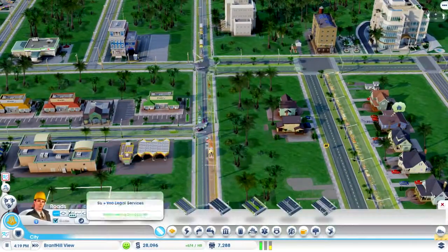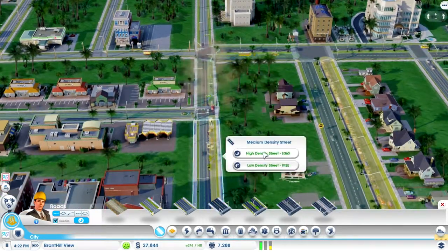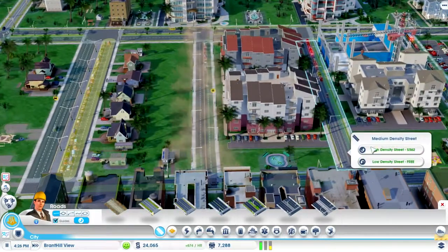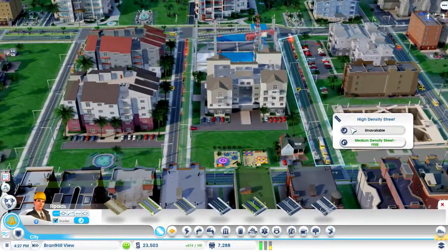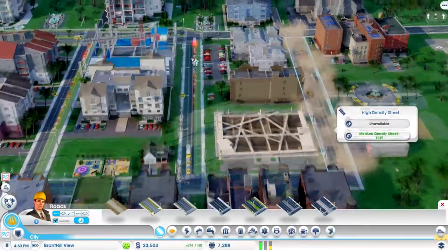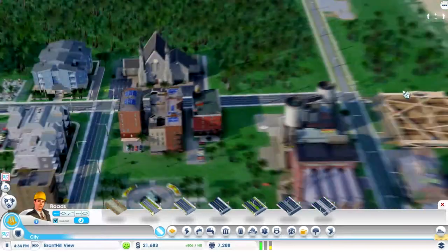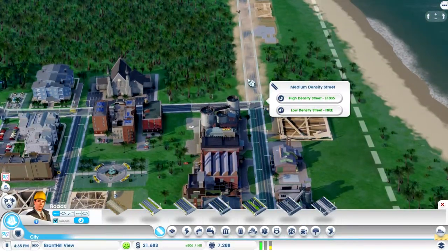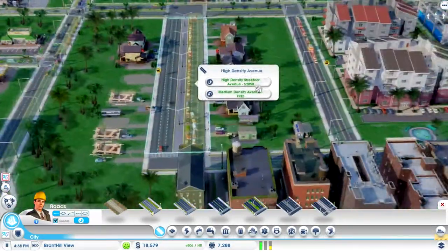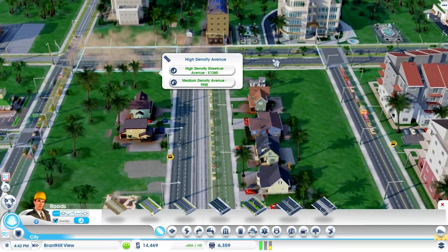Roads upgrade. Oh, it is at high — shoot, that sucks. These are the smaller ones, aren't they? Oh boy. I just did a streetcar one, whoops — and there's no streetcar anywhere else. Maybe I can put one in somewhere, I have no idea. I guess there's more room, maybe I can do the streetcar since it's already there.